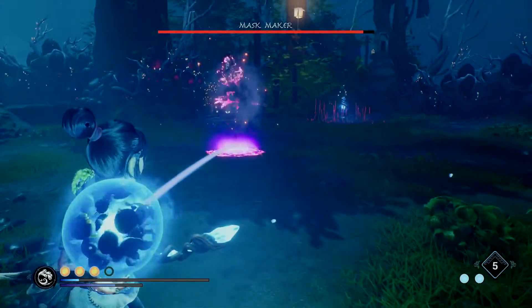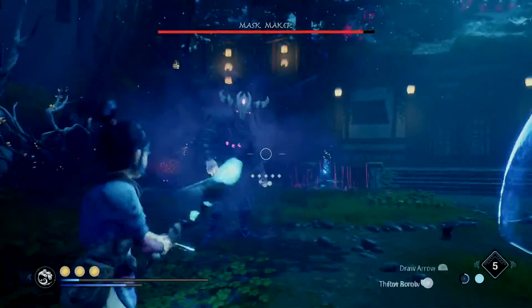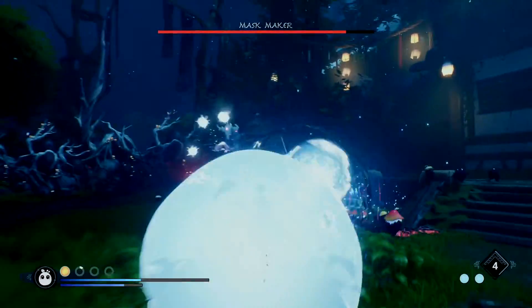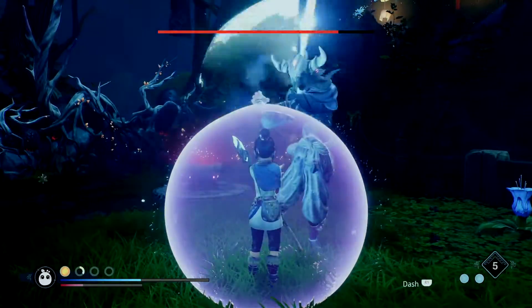You do that and you break out of the crystal kind of thing that he has you trapped in. His other special attack is a kind of dome that takes up the whole arena. All you have to do is use your new dash ability — if you use that ability you'll go right through it and can proceed to attack him further.